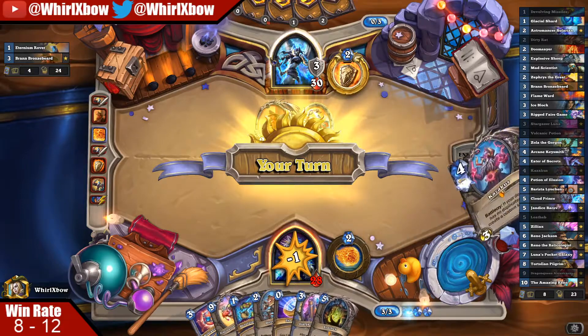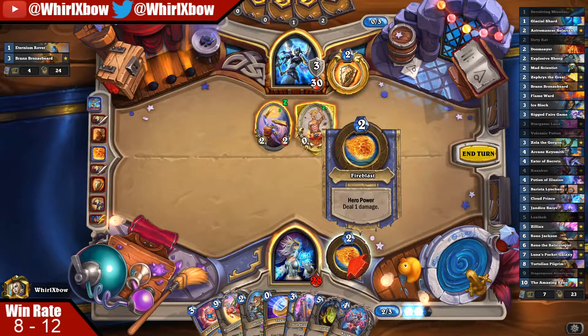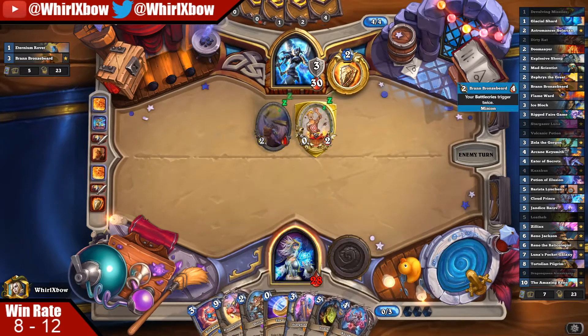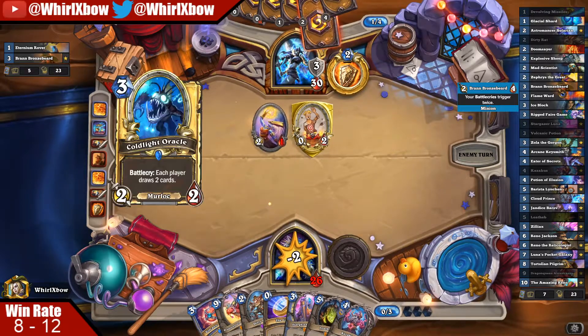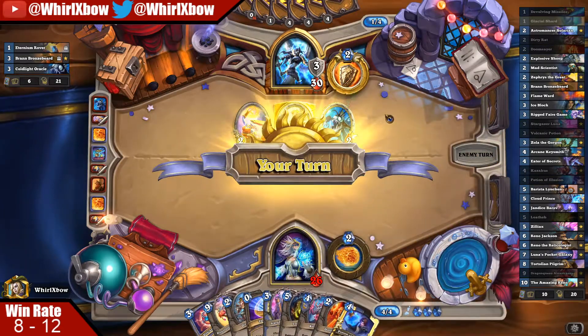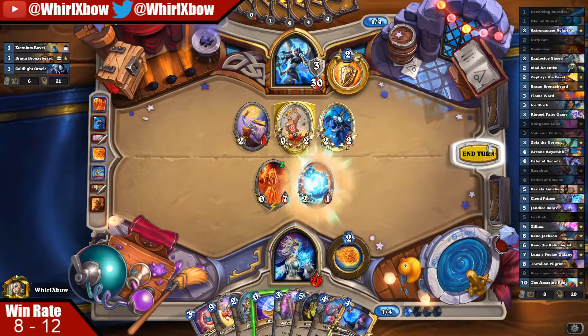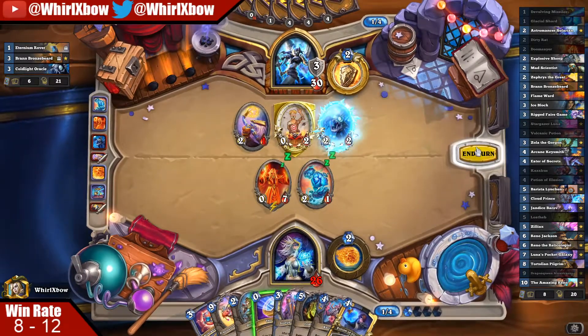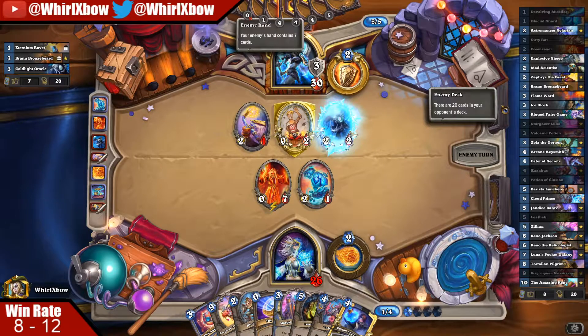In what world do you just slam Bran? You got the one-drop that I couldn't kill. I'm surprised I've yet to print a zero-drop with a big body. I don't burn a card which is really nice. Contemplating coin here but I think it's wrong — I need to try to get as much value out of all my cards as possible.